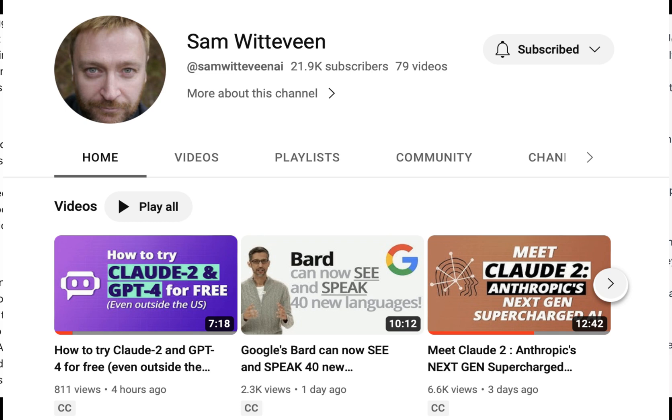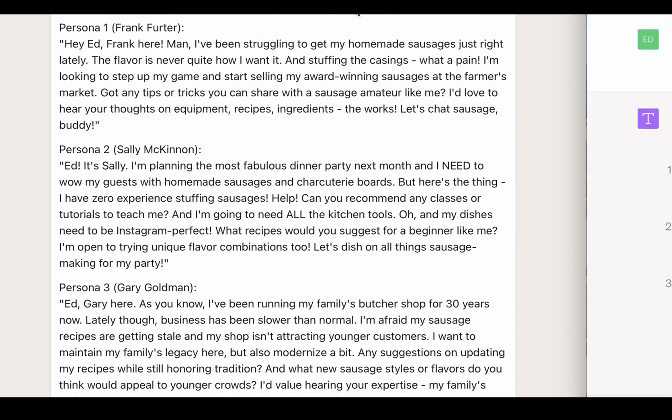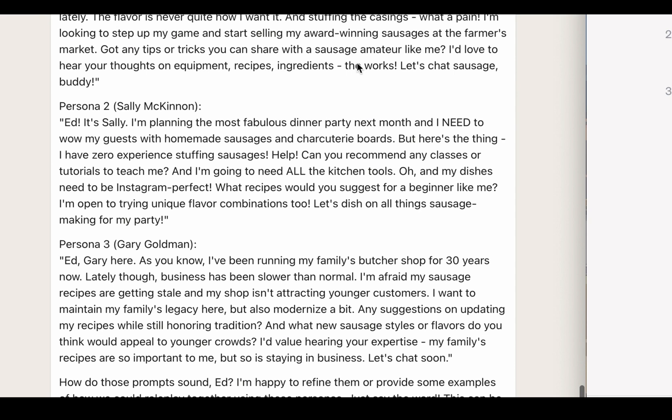Fantastic. Claude says: 'I'm glad these personas resonate. Here are three prompts to allow me to role play as each persona in future conversations.' Then it gives: 'Hey Ed, Frank here. Man, I've been struggling to get my homemade sausages just right lately. The flavor is never quite how I want it, and stuffing casings — what a pain. Got any tips or tricks you can share with a sausage amateur like me? I'd love to hear your thoughts on the equipment, recipes, ingredients — the works. Let's chat sausage, buddy.' These are not quite what I would want right from the personas.